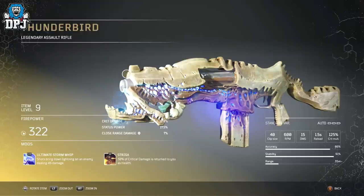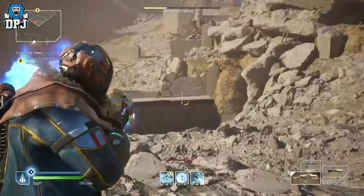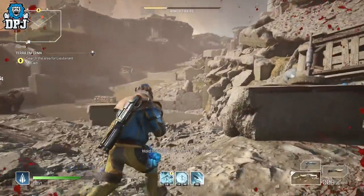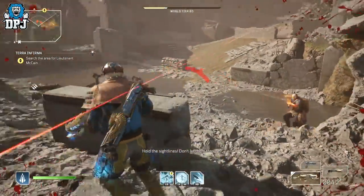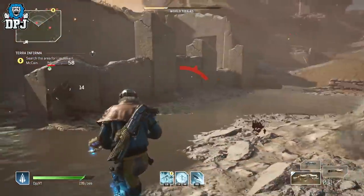In at number 2 on my list is the Thunderbird. I'll admit it's probably here more so for its cosmetic values over how it actually performs, but who cares when it shoots down lightning upon your foes. On a serious note, this thing looks incredible, sounds incredible, and does incredible things. This legendary assault rifle, a lot like the Voodoo Matchmaker, has a 40-clip size and 600 rounds per minute rate of fire, along with amazing accuracy and stability. It's very easy to use and feels great. My version isn't the highest I've seen, but it still feels extremely powerful.